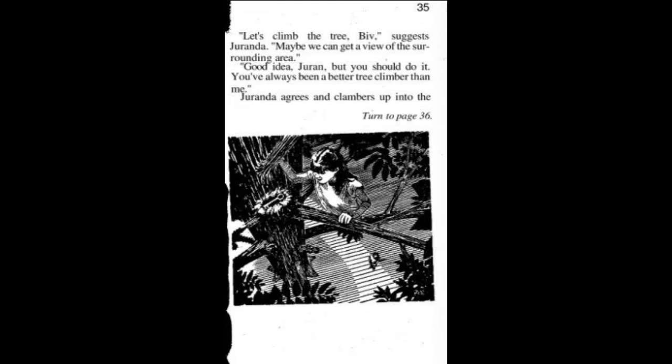'Let's climb the tree, Biv!' suggests Jiranda. 'Maybe we can get a view of the surrounding area.' 'Good idea, Jiranda. But you should do it — you've always been a better tree climber than me.' Jiranda agrees and clambers up into the tree. She climbs as high as she can, but she can't see anything besides the few surrounding trees. However, nestled between two branches is a bird's nest. 'The view's not any better up here,' she calls down, 'but there's a bird's nest.' 'Who cares? Come back down.' 'Wait, I want to look in the nest.' She works her way over to the nest and looks inside — there, among the sticks and mud, is a shiny bronze key. She takes the key and climbs back down.